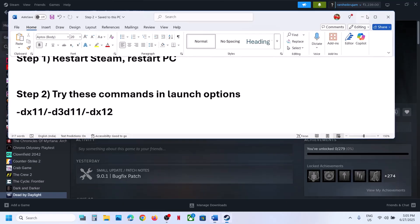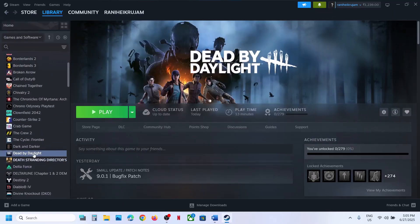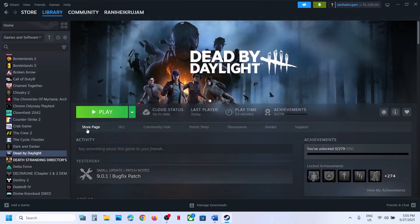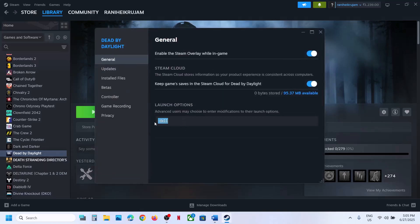Still not working? The next step is to try launch options. Right-click on the game, select Properties, and in the launch options type in -dx11. Close this and launch the game to check. If that does not work, type in -d3d11, launch the game and check.